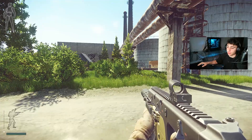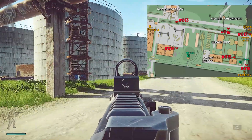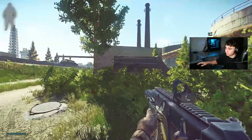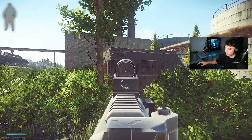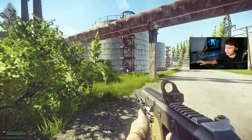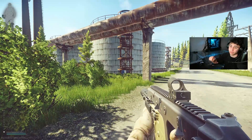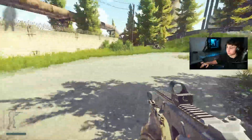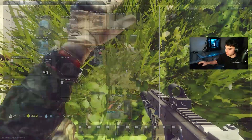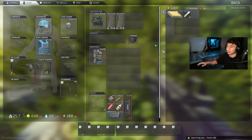Here we are on the Customs map, on the boiler side with the four silos. This is the ZB-11 extract, one of the main extracts of the map. There's actually a great ton of loot here and not a lot of people know about it — possibly the most profitable side of all of Customs. Inside this bush there is a hidden cache — you can get some really great stuff from here.